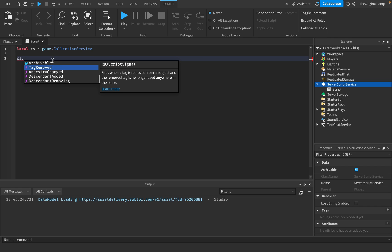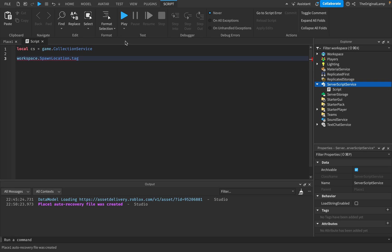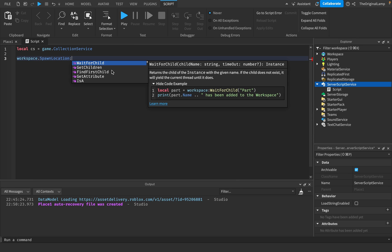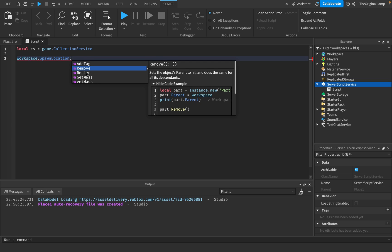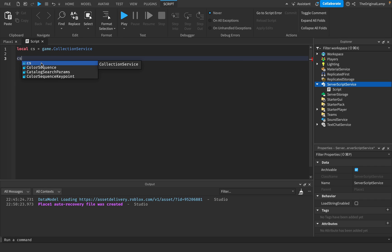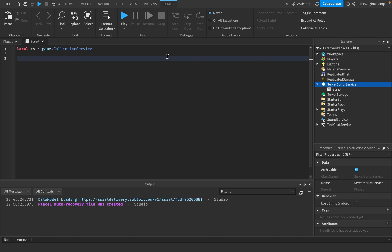At first I thought tag added and tag removed applied to every single item, but apparently not. If you do workspace.spawnLocation, it doesn't have the tag event thing — there's no way to check when a tag was actually added or removed directly on the instance. I could check if it has a tag, get its tags, add a tag, or remove a tag, but I cannot listen for when a tag is added. That's where Collection Service lets you tell when a tag is added or removed. When you connect it, it gives you the name of the tag that was added.